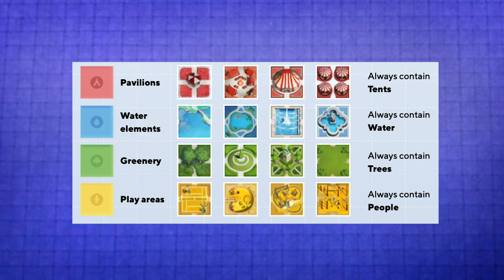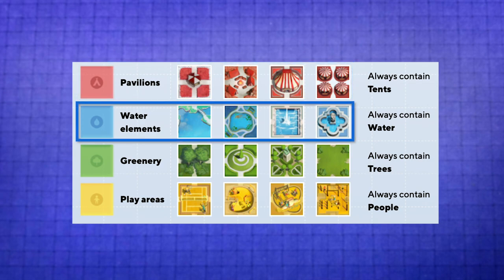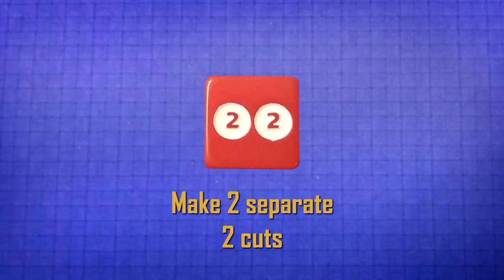Now let's grab our park sheet. As you can see, there are other features on the sheet. There's the red one — that means it's a pavilion. And lastly, there's a blue one — it just means it's a water feature. Let's go on to the phases. The first phase is roll a die. I'm going to roll a die and I have a 2-2.